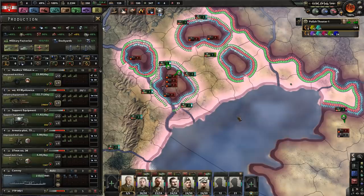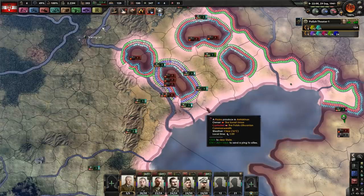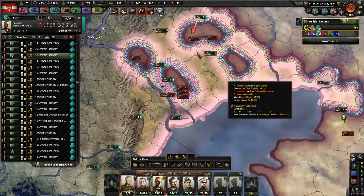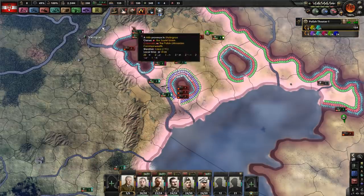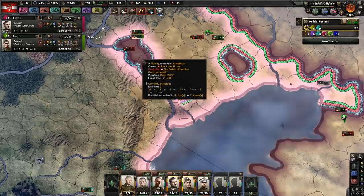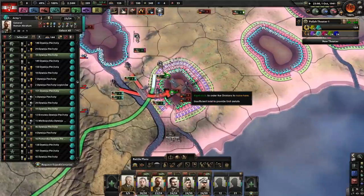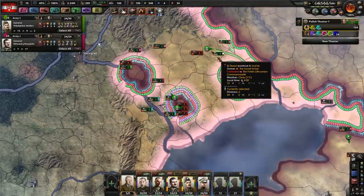I'm going to start producing more infantry equipment — lots and lots of it. Because we need to field tons of troops. This is the whole point of the mass assault doctrine: you throw millions upon millions of bodies at the problem. For that to work, I actually need to deploy millions and millions of bodies.